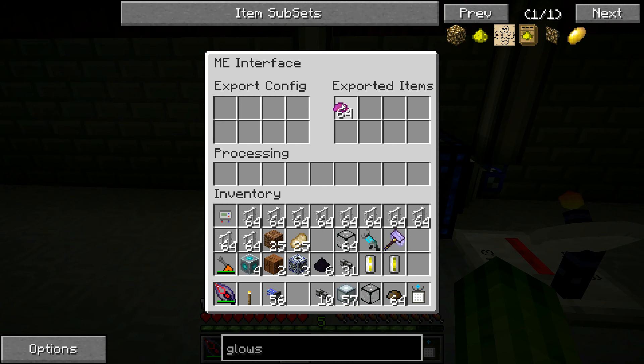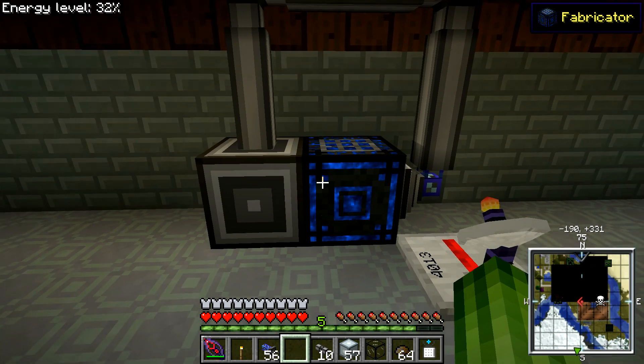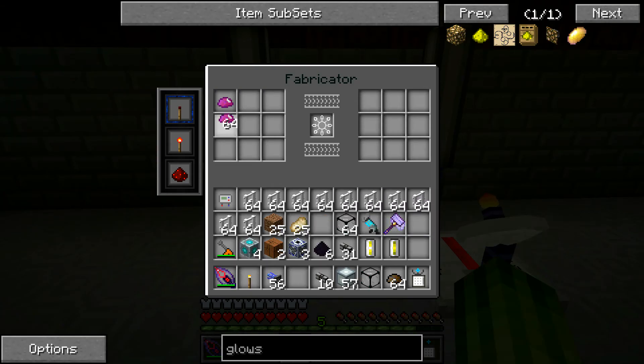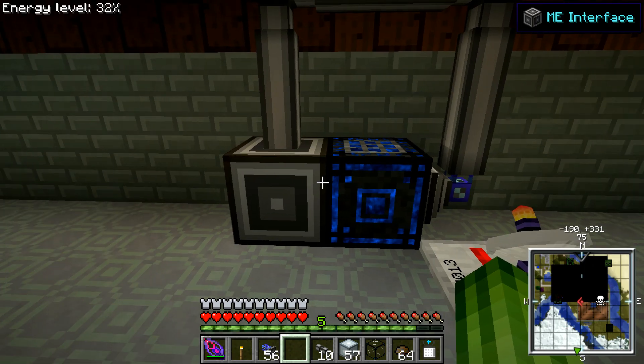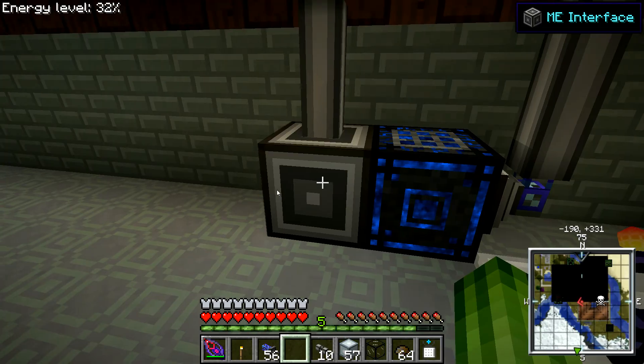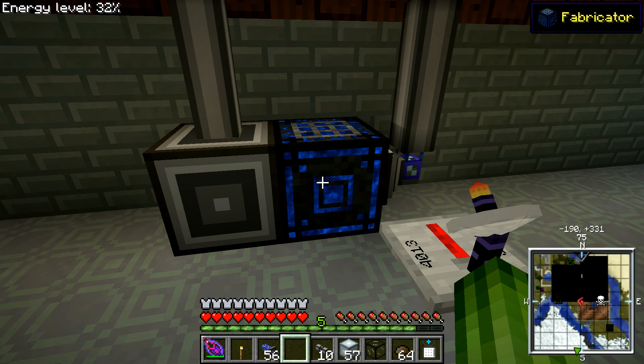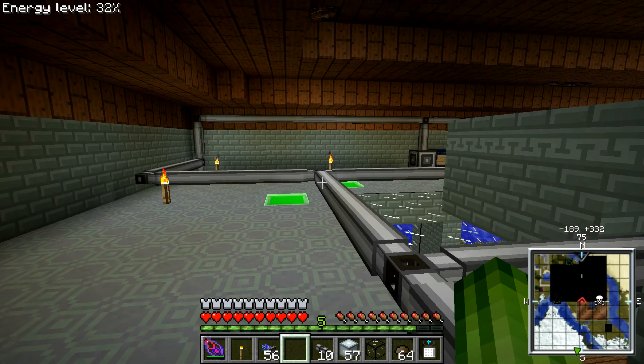With the export config it should keep 64 in stock on this side at all times, or at least try to. And then when the fabricator is set up like this it will take items from an attached inventory. So in this case the ME interface is an attached storage — this side here behaves like a chest — and the fabricator can take items from the chest and craft things with it.